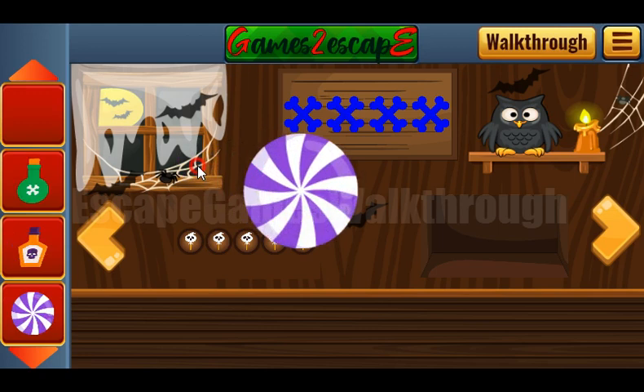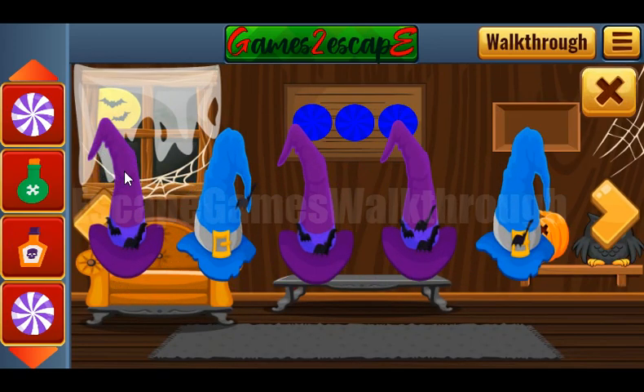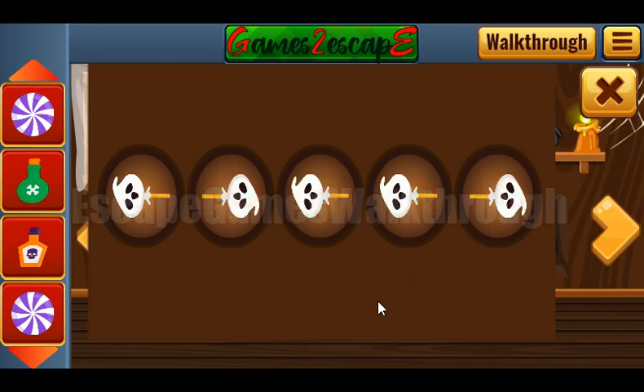Now let's get this candy. We have candies here and we need to rotate them. The hint is also these heads — they are looking left, right, left, left, and right.